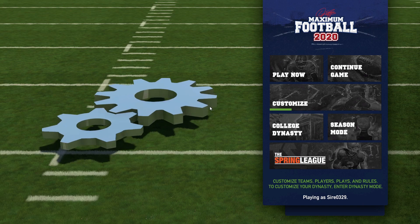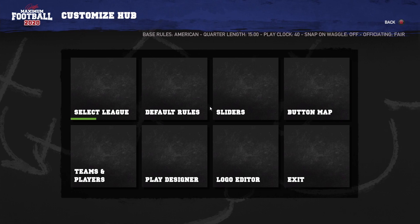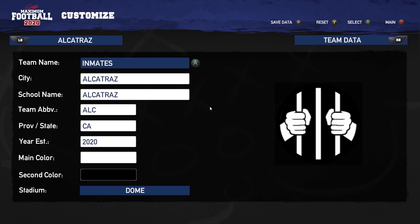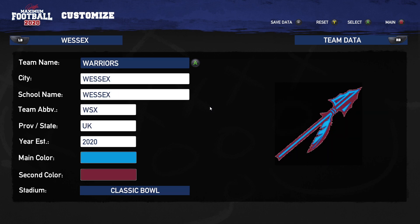All right, let's go ahead and get started. In order to create a custom team using your own logo — not something that you had to make in the game — this is another reason I don't know if it works on consoles, but this is the PC version. We'll go into Teams and Players. This is my logo — it was created in paint.net, not in this game. I'll show you how we do that.